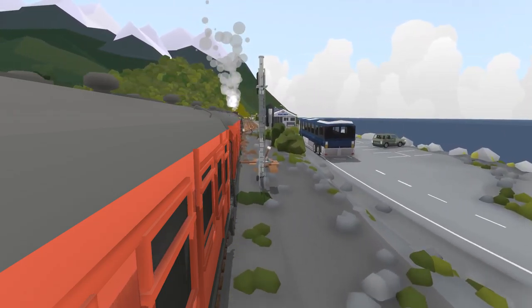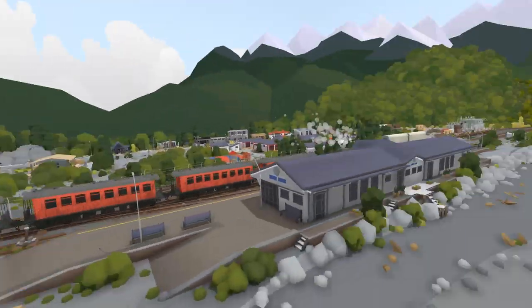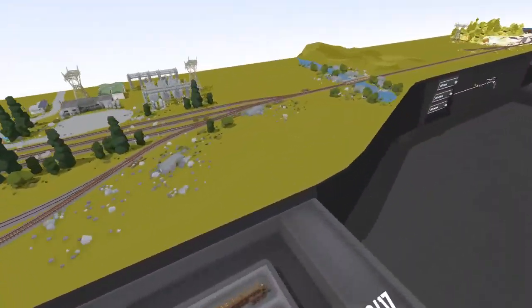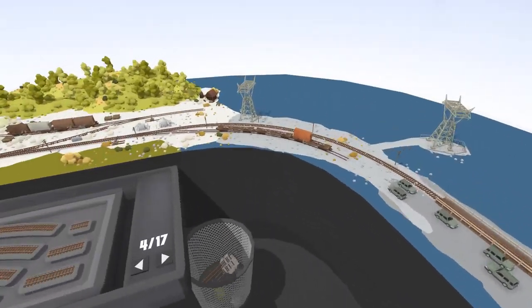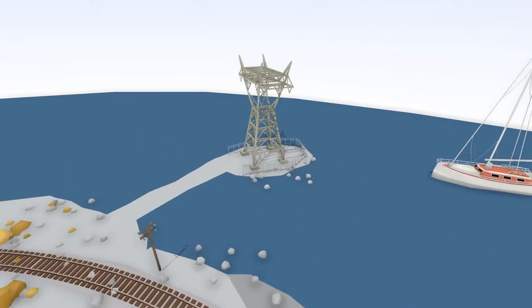I did actually end up downloading this map off of the Steam Workshop, because it was called Canadia. Now, I was looking at this and I don't think it's actually changed at all. If we have a look around the outside of the map, maybe these bits have changed a little bit. The bottom has been painted and there's a few little pieces that are completely different to normal. We've got this whole ocean layout right here. Not really too sure where this power's going to, because obviously it's in the middle of some ocean.